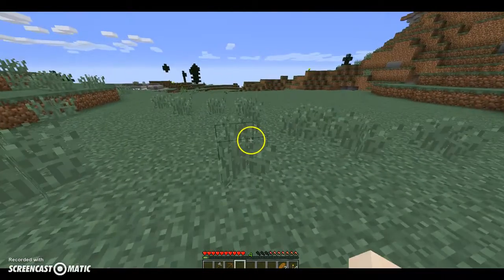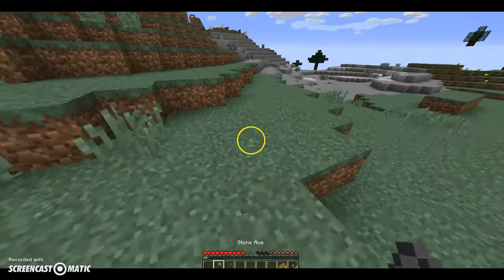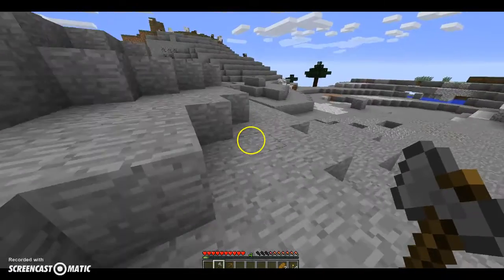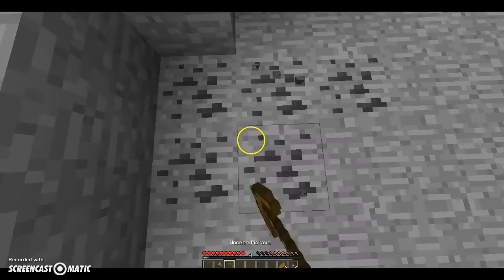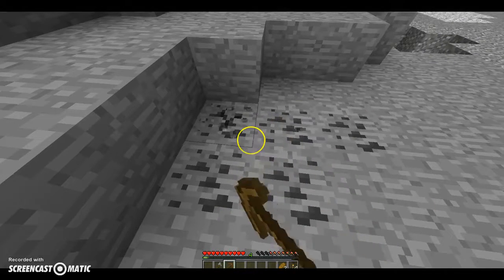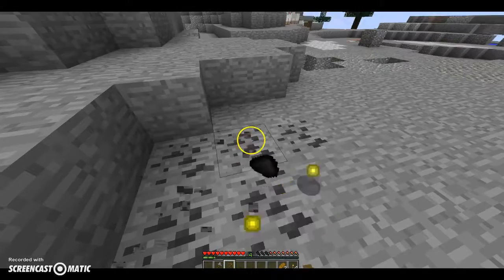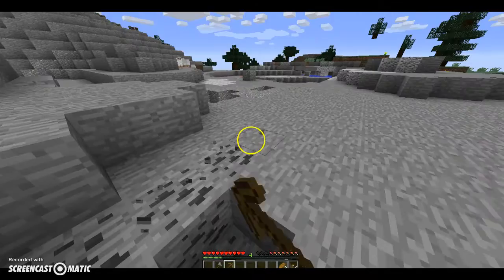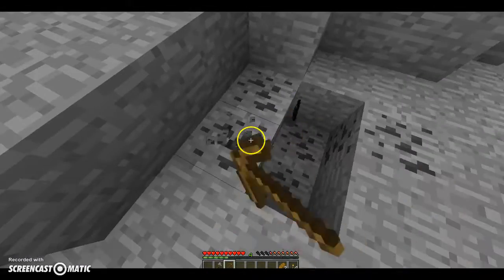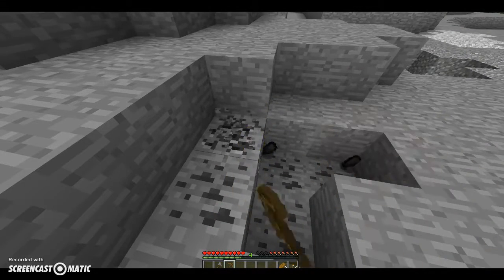Today we're going to be planning out what the house is going to be and where we're going to have it. I think I want to have a very secure house and have it underground. So probably a good place to have it would be near a hill or a mountain — in the mountain, go down, and not really have to come out as often. And I want to have a portal to go to the Nether so I can have a fortress there and go to the End.